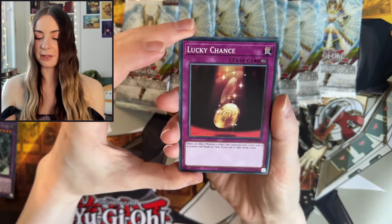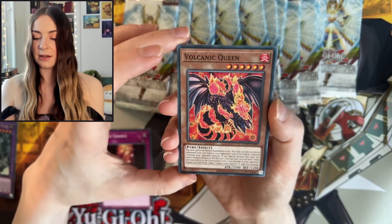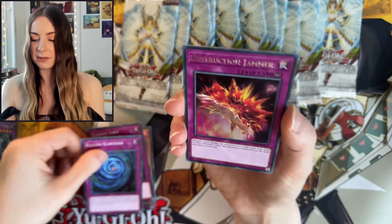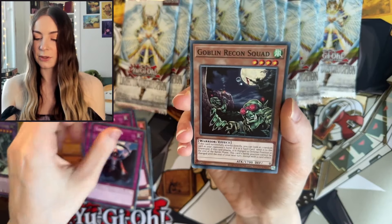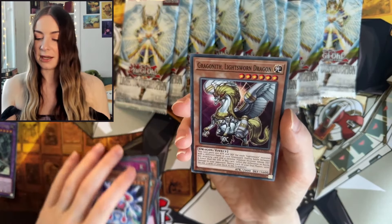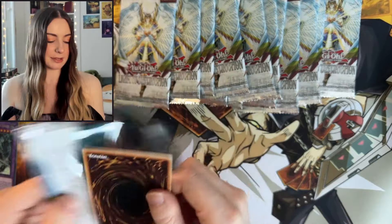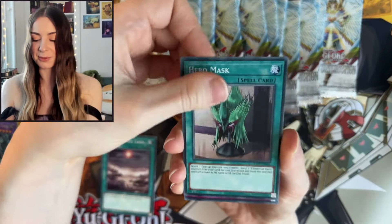Next up we have Lucky Chance — with a little wing creep on it there, super cute. Falconic Queen, Summon Limit, Raging Cloudian, Destruction Jammer, Tour of Doom, Goblin Recon Squad, Battery Man Charger, and the Lightsworn Dragon. Hoping to see some more Ultimates, more Super Rares, and if we're super lucky it would be really nice to see that Ghost Rare pop up pretty soon.